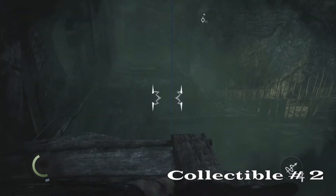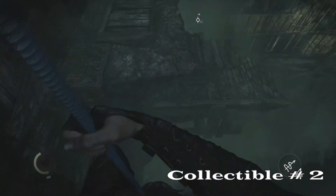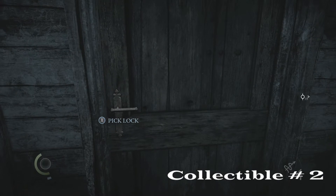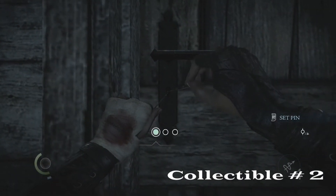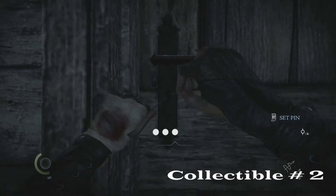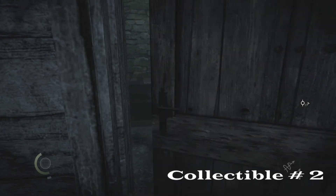Go ahead and shoot this spot for the rope, then hop on. We had a little trouble getting off — Garrett was not cooperating — but once you land on the platform, go ahead and pick that lock. Inside there will be a crate, and it's a ring to add to your collection of rings.